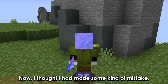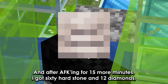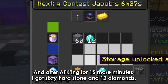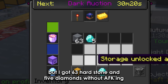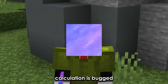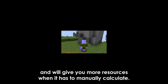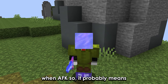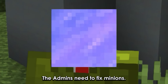I thought I had made some kind of mistake and decided to check again. After AFK-ing for 15 more minutes, I got 60 Hearthstone and 12 diamonds, but I got 63 Hearthstone and 5 diamonds without AFK-ing. Which probably means the minion calculation is bugged and will give you more resources when it has to manually calculate. But I got more diamonds from the diamond spreading when AFK, so it probably means the admins need to fix minions.